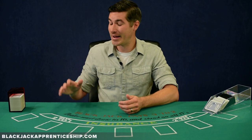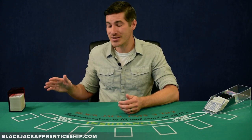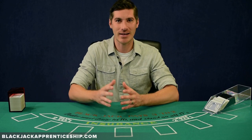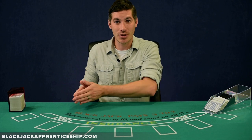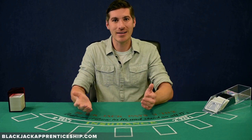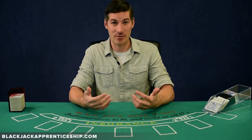Or if you've trained your eye to divide by the nearest quarter deck, we say there's actually one and a quarter decks left. Five divided by one and a quarter is going to give us a true four. Which is it — a true two, a true three, or a true four? Technically, it's a true four, but how much does this actually impact our EV at the tables?